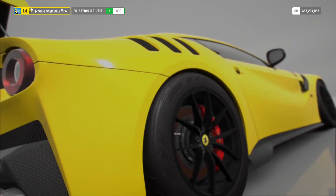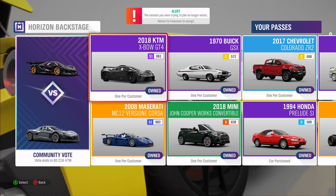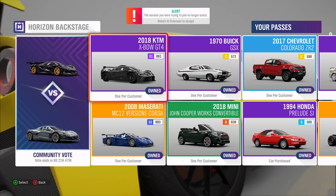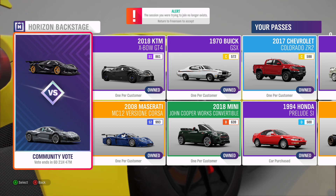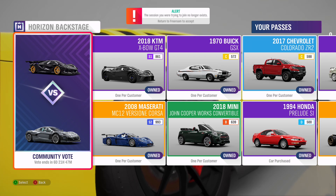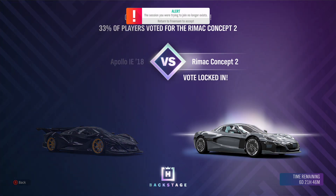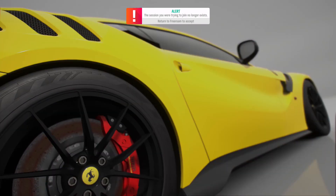For the Backstage Vote, last week the Hoonigan RS200 was beaten by the KTM X-Bow - that's twice the Hoonigan RS200 has been beaten, and the Mosler also got voted against. This week it's between the Apollo and the Rimac. The Rimac is good for drag - it's electric with tons of horsepower - while the Apollo has an annoying engine. Because the CCGT is better I'm going for the Rimac, but I'm not really bothered this week because neither are that rare anyway.